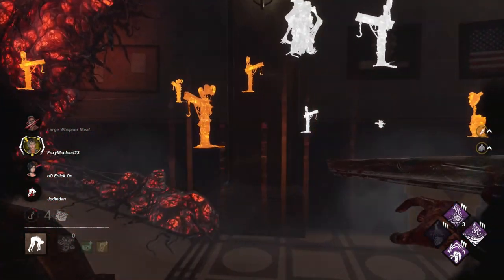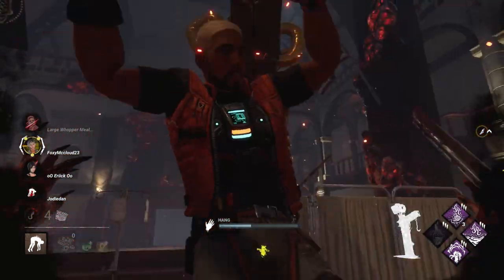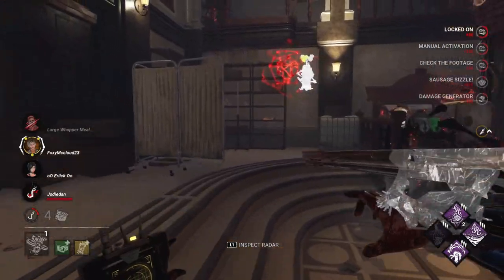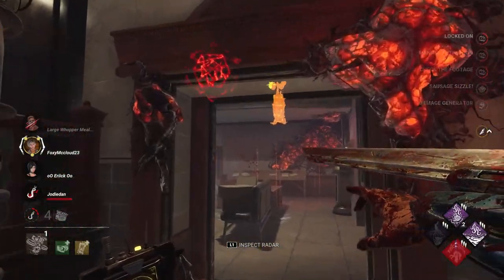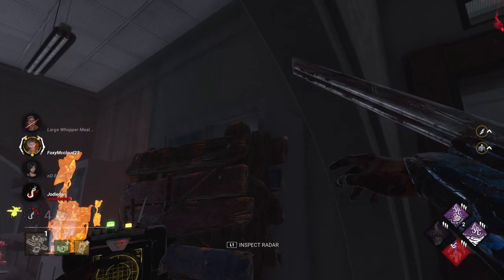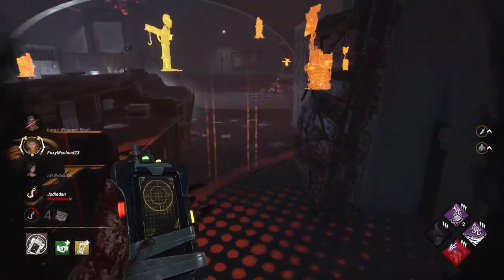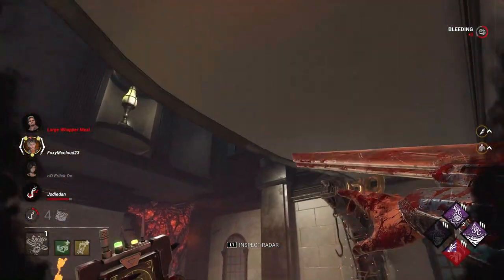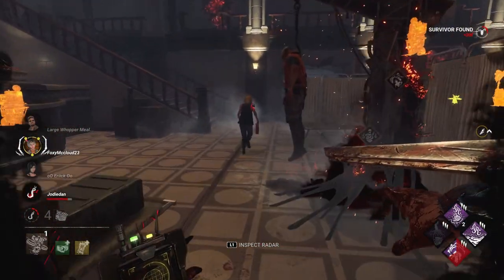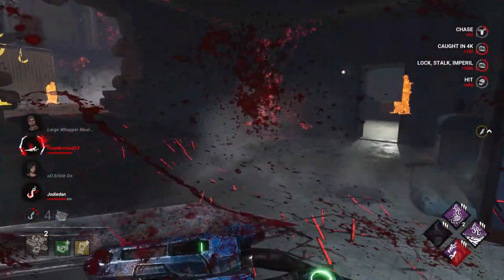Incapacitated is a status condition where survivors literally can't do anything — I believe all they can do is drop pallets and vault windows, but other than that nothing else. That lasted about 12 seconds and was really strong. Also, you'll hear me talking a little bit slower — someone in my comments said I talk really fast and they are correct. I'm just so used to talking fast in real life. This person is exposed and I figure they're going to try to drop down here, so I pretend I'm going upstairs and wait for them to fall, then ambush them.